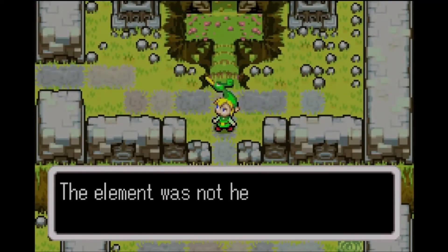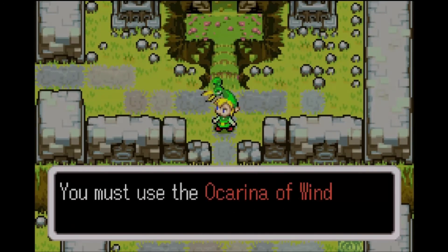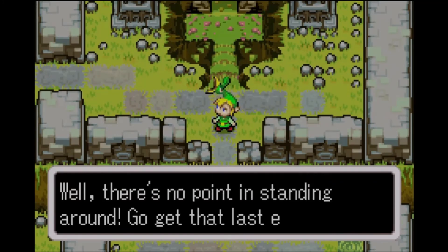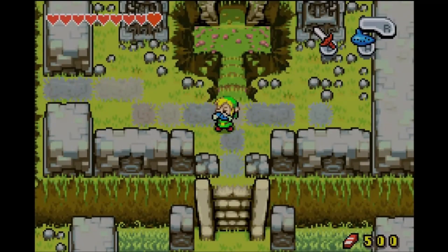So with no wind element, we now have no choice but to follow what Zepha knows to teach us. The element was not here, but at least we now have a clue to its whereabouts. We must use the Ocarina of Wind to open a new path. There's no point in standing around — go get that last element! So let's continue on with the game. Zepha, play us a tune.